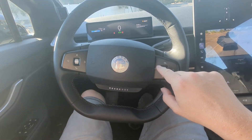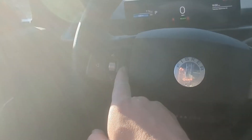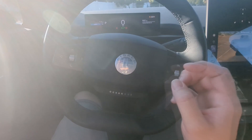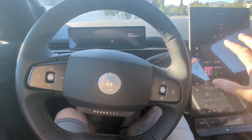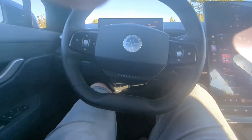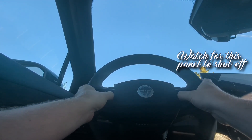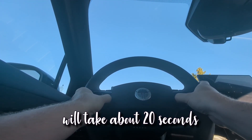To do this console reset, we're going to be pushing this button right here and this button right here, and we're going to hold them down. I'm going to push both of these interior buttons right now — just keep holding until everything shuts off. You can hear the air shutting off hopefully.